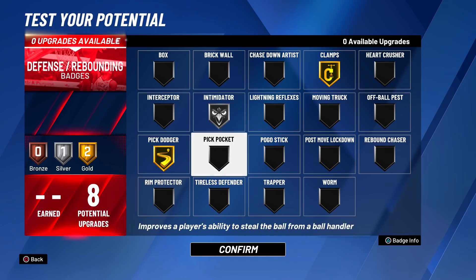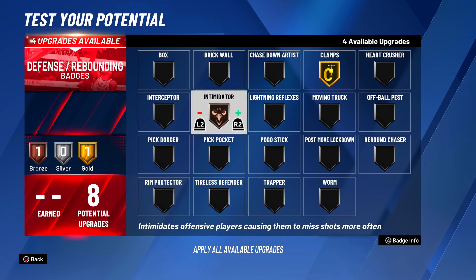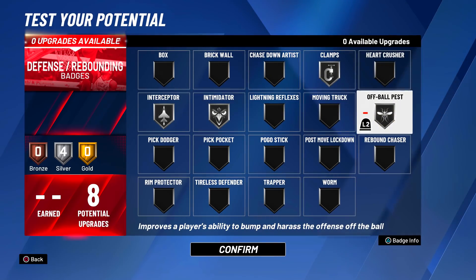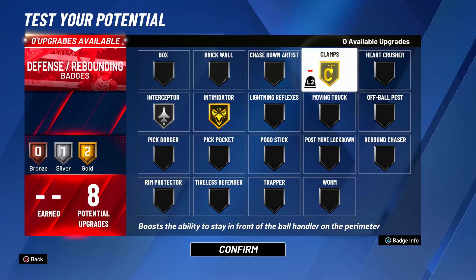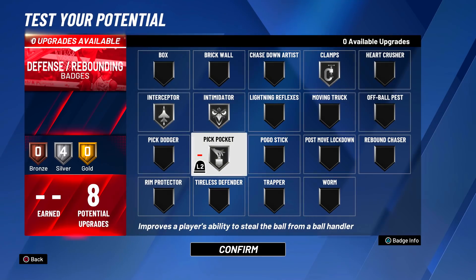For defensive badges: Clamps on Gold, Intimidator on Silver, and Pick Dodger on Gold — that's my setup when checking ball without lockdowns. If you're sitting in the corner with a lockdown on your team: Clamps on Silver, Intimidator on Silver, Interceptor on Silver, and Off Ball Pest on Silver. If you don't use Off Ball Pest, switch it out and put Intimidator on Gold. You can also put Perimeter Defender on Silver in the corner — it won't make a huge difference, but it does work.